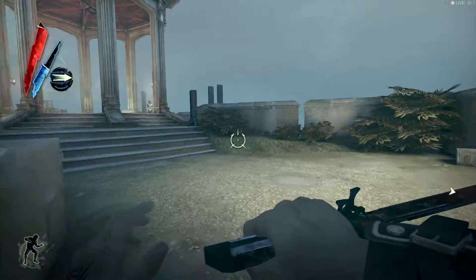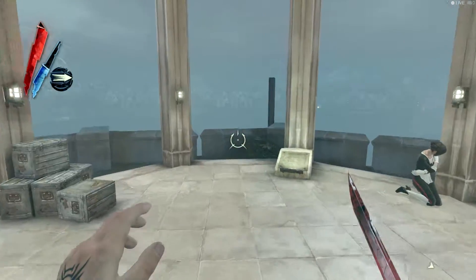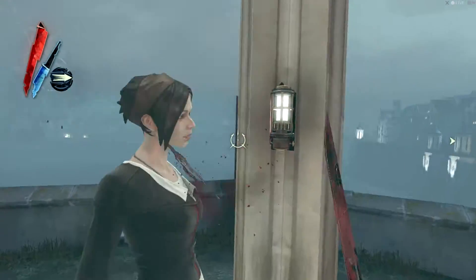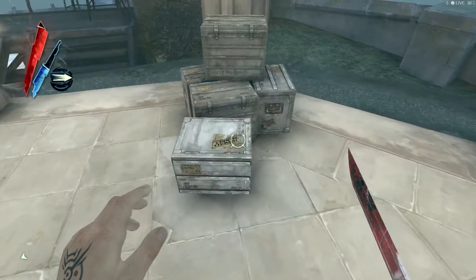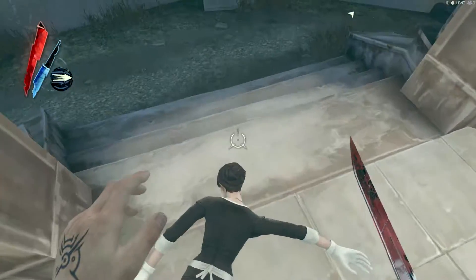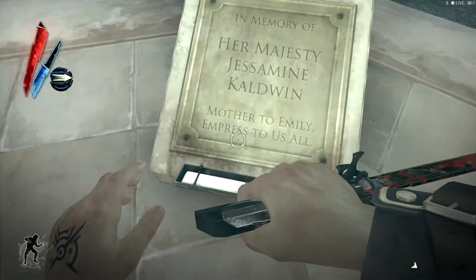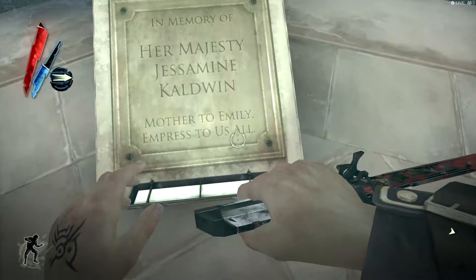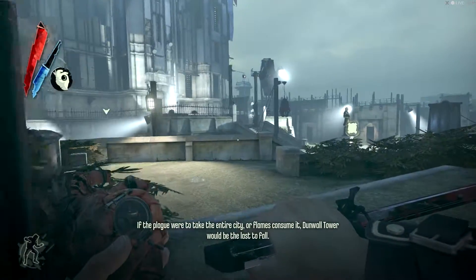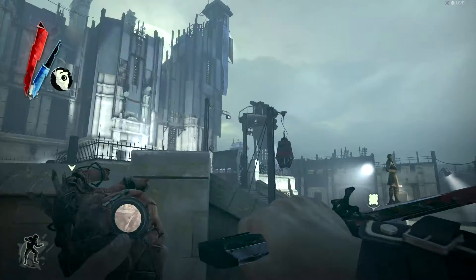I will go back to playing it stealthy after this, but I wanted to show that stuff off. There was a conversation that takes place here — I'll give you the synopsis of it. Basically, she's sad because this is where the Empress died. They even put up a memorial here, in memory of Jessamine Kaldwin, the Empress.